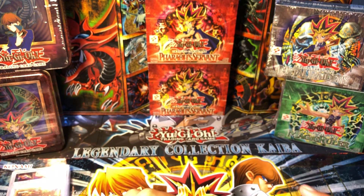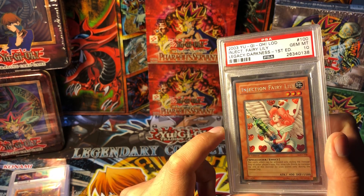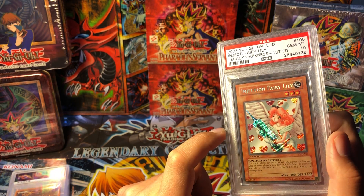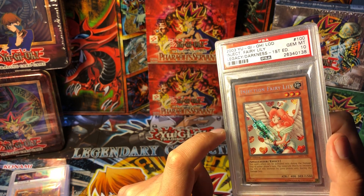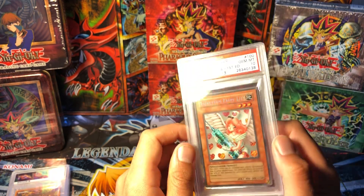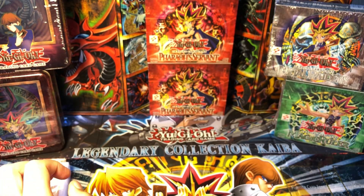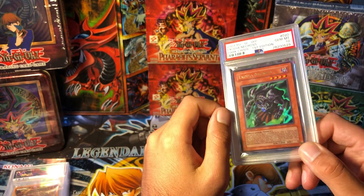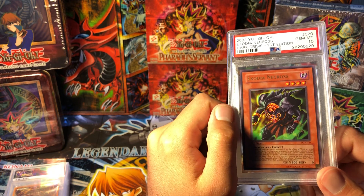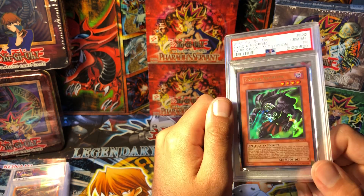A card that is very hard to grade in tens and has yet to make my top ten, but would probably make a lot of people's top ten, is Injection Fairy Lily. I remember using this card a little bit, but I found ten more that were more justifiable for various reasons. The last card I thought about putting in my top ten is Exodia Necross, just because of it being Exodia and having a kind of eerie, cool-looking card.